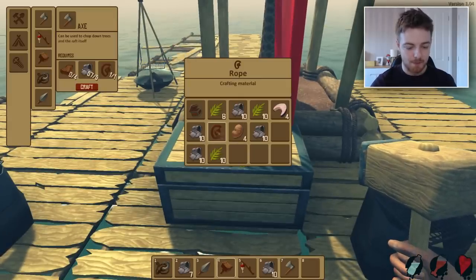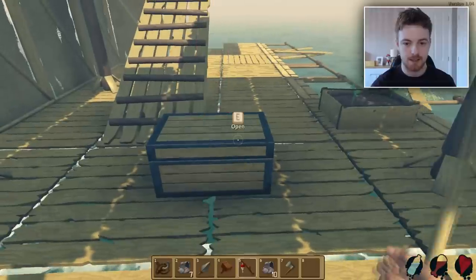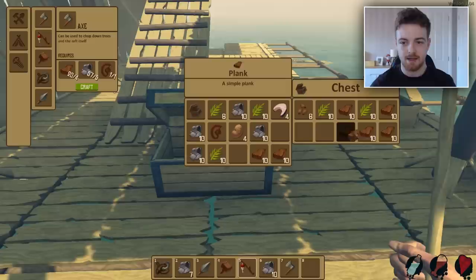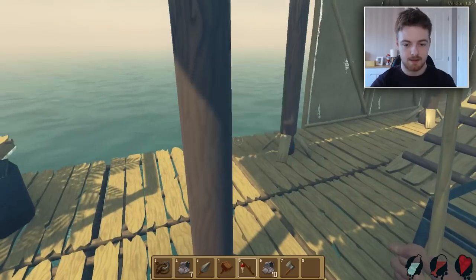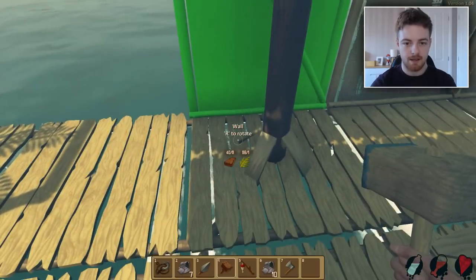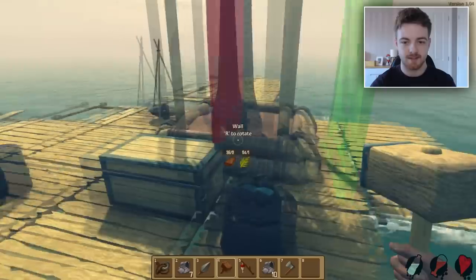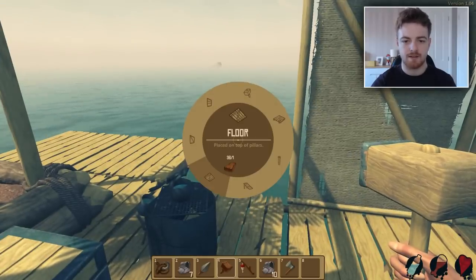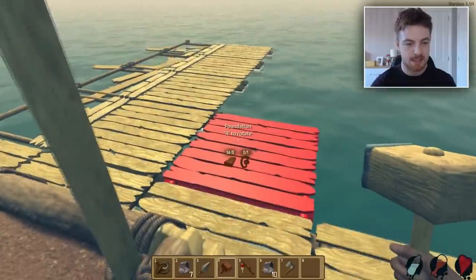We need the chest. We have a lot of wood in here — been collecting some wood. So get some of that. We're going to make some floor here. We're gonna create some foundation, put that there, put that there. We need some string.